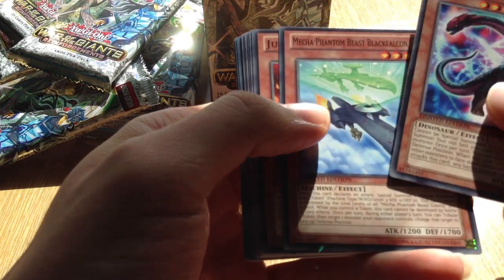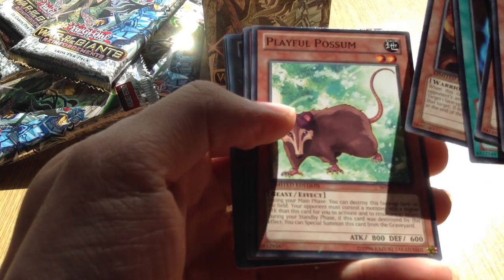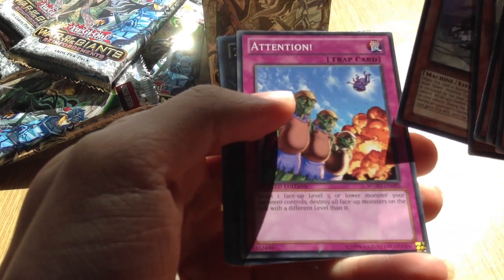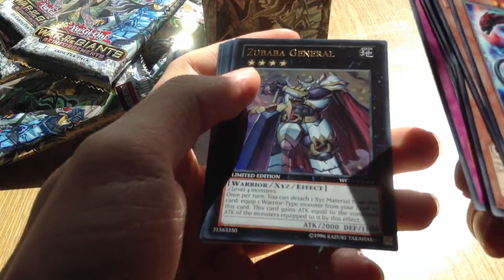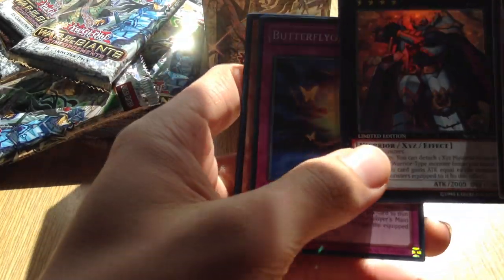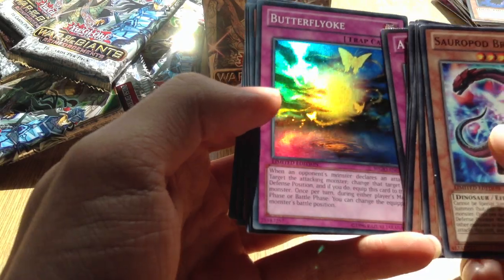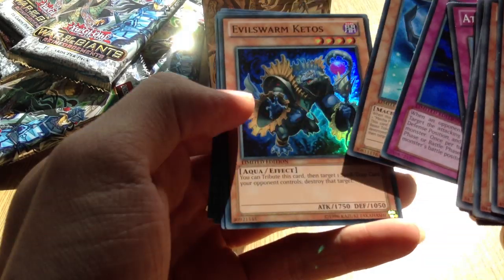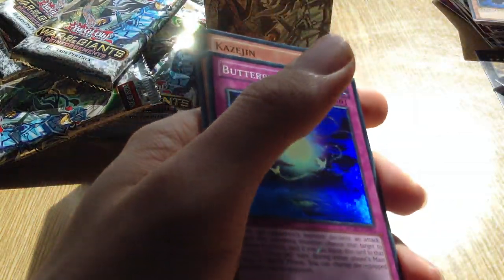Sauropod Brachio, Mecha Phantom Beast, Black Falcon, Jurat Gallen, Destiny Hero Defender, Stimpak, Power Breaker, Playful Possum, Mecha Phantom Beast Tetherwolf, Attention, and oh dear - Zubaba General again! That's four Zubaba Generals in one box. Wow. Lucky me. Well, at least I've got the Big Eye. Four Zubaba Generals - I don't know why they made it so easy to get. I don't know what they were expecting from this.